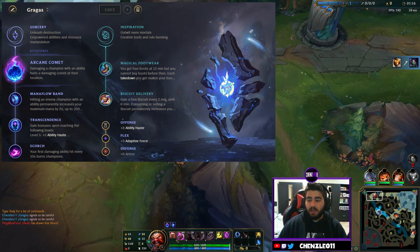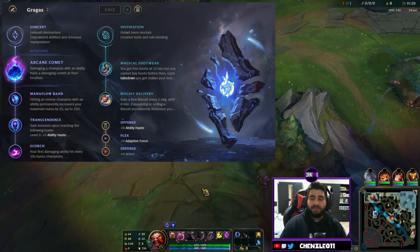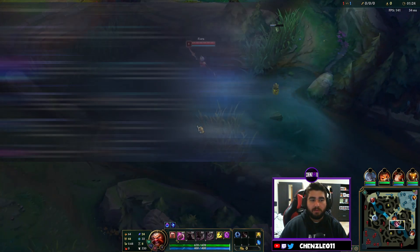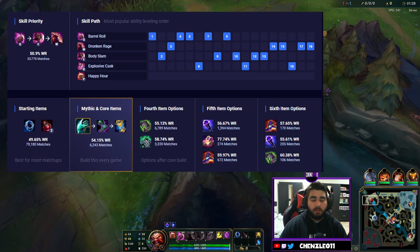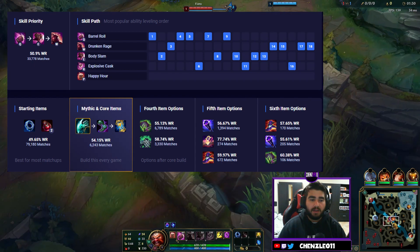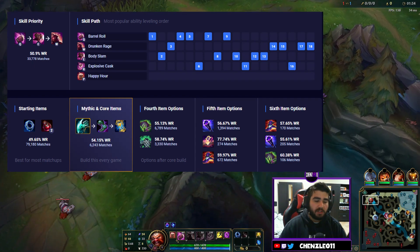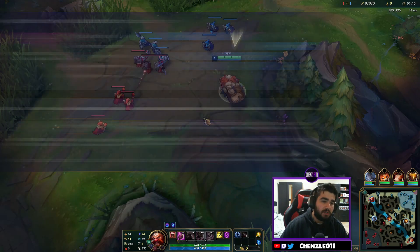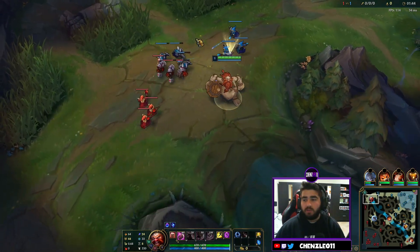Let's quickly go over his runes. We're going Arcane Comet, Mana Flow Band, Transcendence, Scorch — basic mage build. Fiora is going to be coming late so it gives us a chance to get an XP advantage. Importantly for Gragas lane, his Q mana cost is going up to 80 from 60, so make sure you're taking Boots and Biscuits as your secondary and take it easy with spamming the Q in lane.